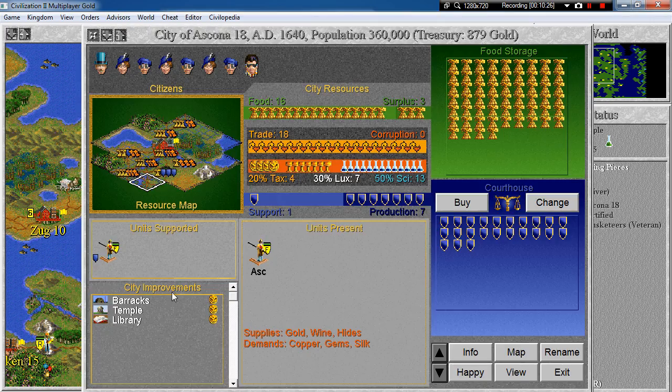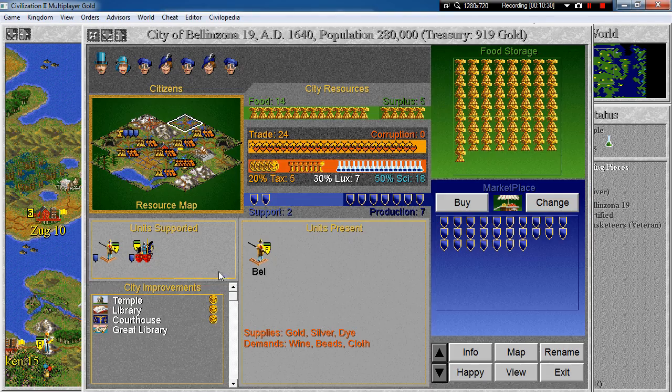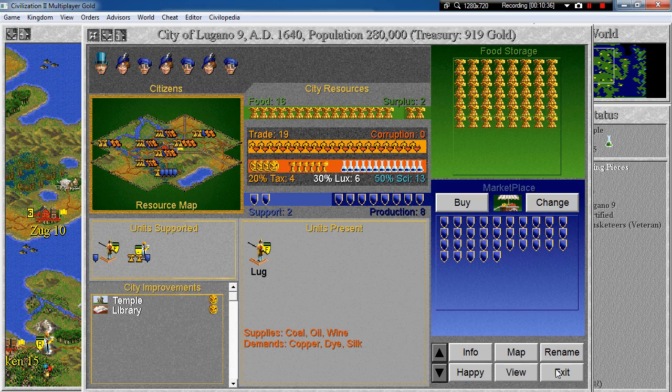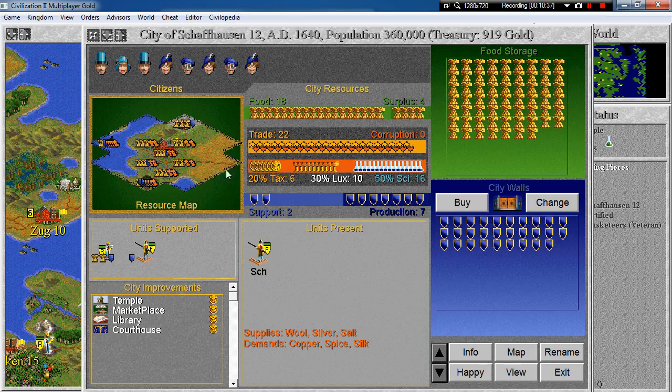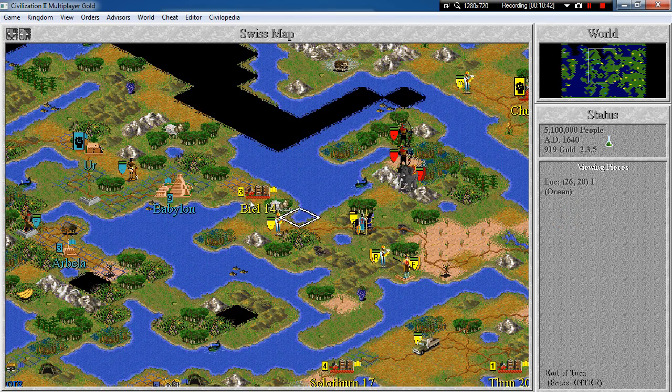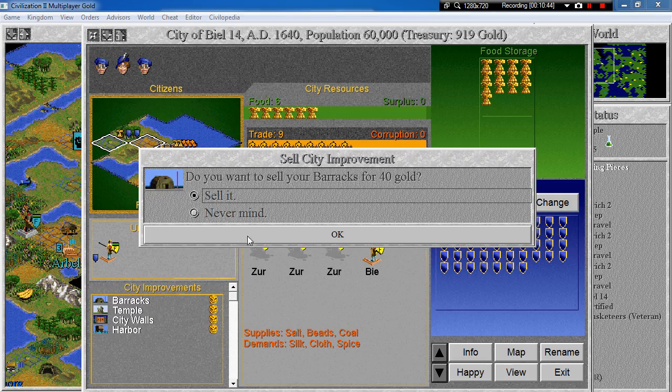In Ascona maybe — yeah, sell it. And in Bellinzona. Maybe. Where was it? Lugano. Schaffhausen. Oh, I know — in Peel. Yeah, let's sell those as well.